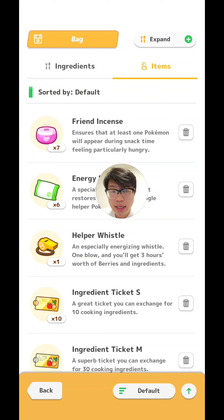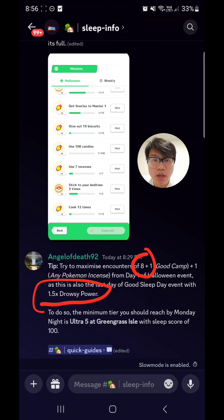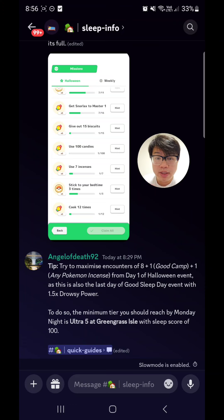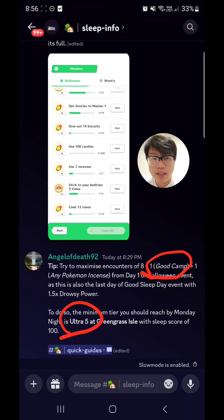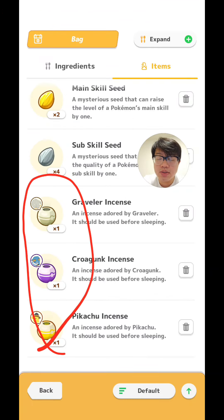Just remember to take out the skill specialists from your team because helper whistle doesn't boost skill triggers — it only boosts three hours worth of berry and ingredient production. Thanks to some quick maths from Angel of Death on my Discord, we know that if you get to Ultra 5 on Greengrass Isle on the first day — because of the 1.5x drowsy power of the good sleep day coinciding with day three on the first day — you will get a total of eight spawns, which is the maximum number of spawns on your first day. And don't forget that having a good camp ticket gives you an extra spawn, and activating one Pokemon incense will give you the tenth spawn for the day.